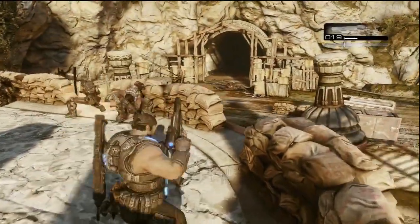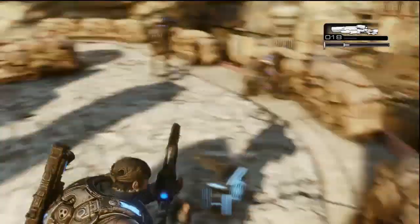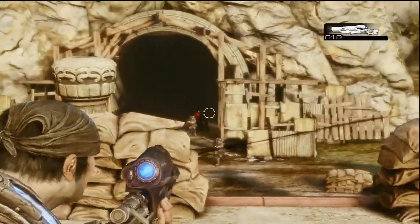When it gets difficult, the formers will spawn at the back where I laid that grenade, and they come from that cave, run on top of that cargo crate, and jump across to this platform. And you've got locusts behind you and the formers in front of you, or vice versa, depending on where you're standing.